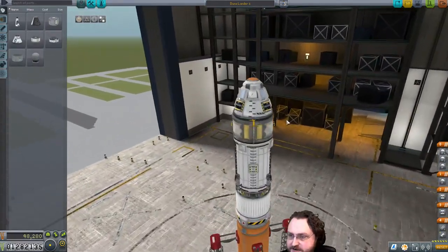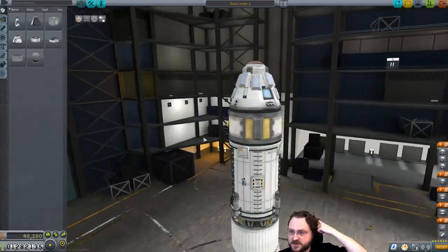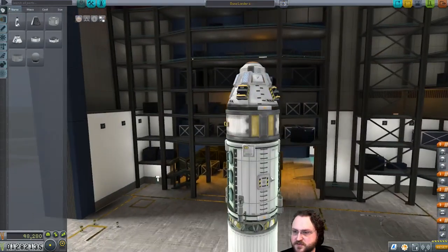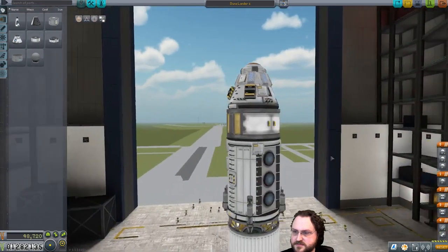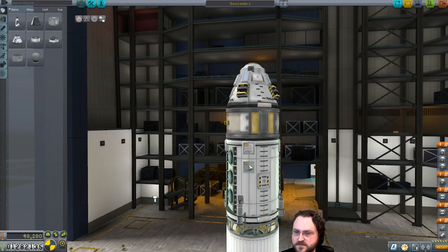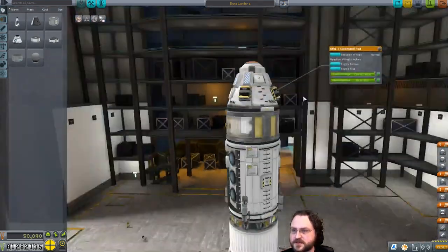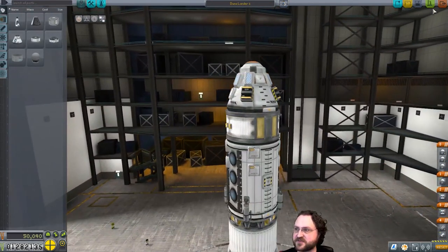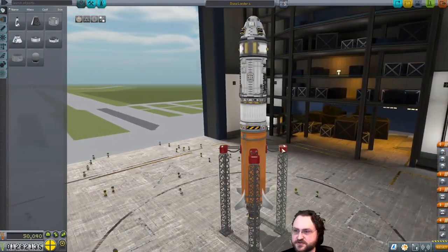We can go and tuck this ladder in for now. I think we have all the science we need. This does need a lot of power — I'm not 100% convinced we've got enough solar panels. So let's go ahead and just double this up. They might occlude each other, and then we've got a couple more on the top. I suppose we could save weight by not bringing this — there are lighter capsules — but I like the shape of it. It looks cool. So I think this is what we're going to do.